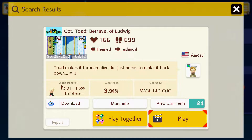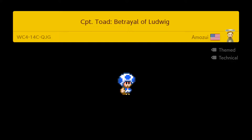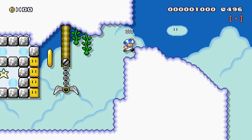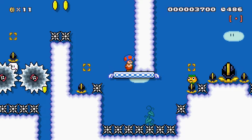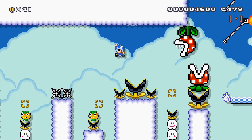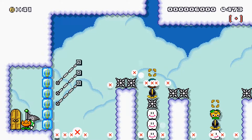Here we go with Captain Toad's Portrayal of Ludwig - Toad makes it through alive, he just needs to make it back down. Four percent, just under clear rate on the stage, 338 clears. Let's give this a go. So here's the start of the stage - pretty standard start, fire flower here. It's going to be fire flower and technical - it's a Zed stage. You have to take out the piranha plants. At least I can learn the stage even though I've taken a hit - then you need to get to here, shoot your way through, and that takes you to the next section. Doesn't look too difficult.